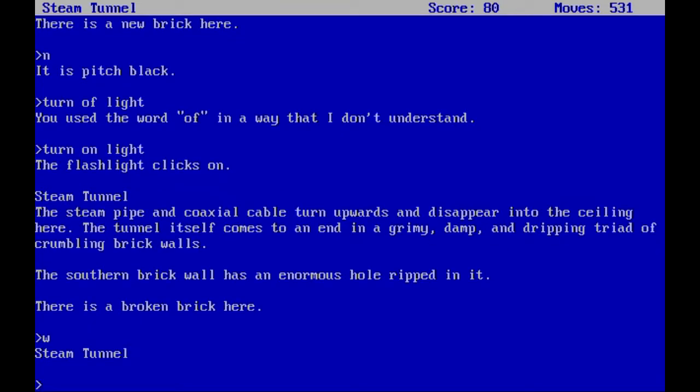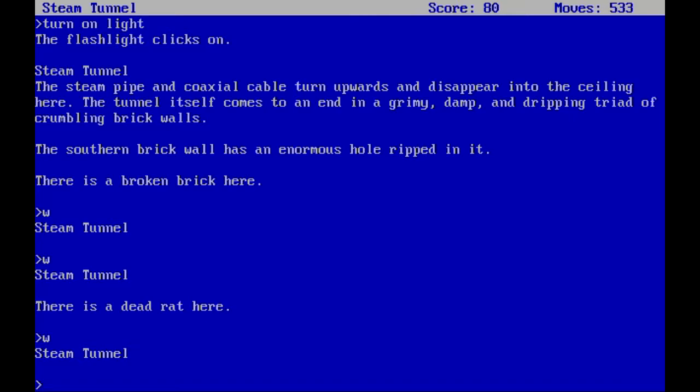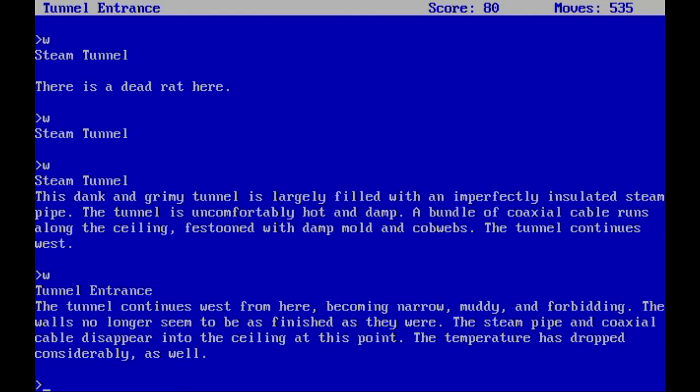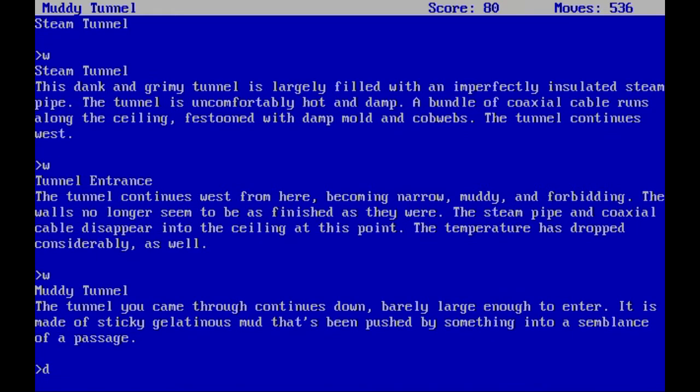Let's go west into the steam tunnel. If you haven't been here before, the rats will actually be here again. The tunnel continues west, becoming narrow, muddy, and forbidding. The walls no longer seem finished; the steam pipe and coaxial cable disappear into the ceiling. The temperature has dropped considerably as well. If you don't kill the rats beforehand, you need to kill them now. The tunnel you came through continues down, barely large enough to enter, made of sticky gelatinous mud pushed into a semblance of a passage. Let's go down.